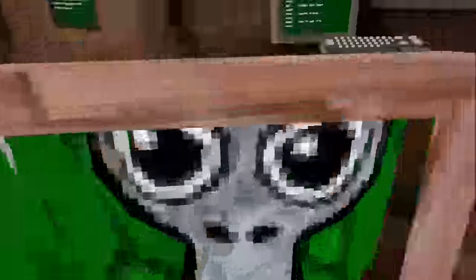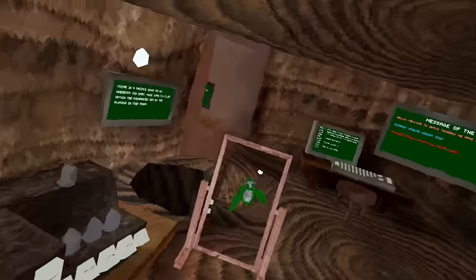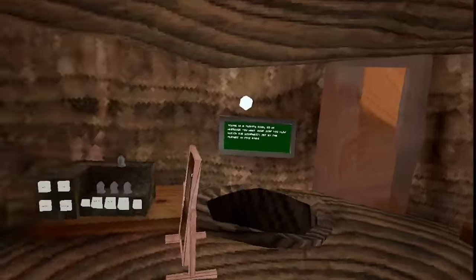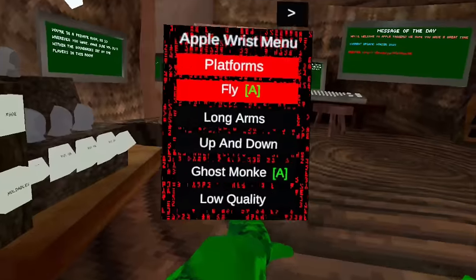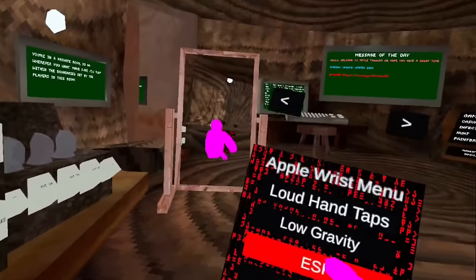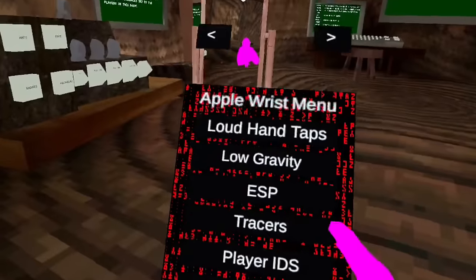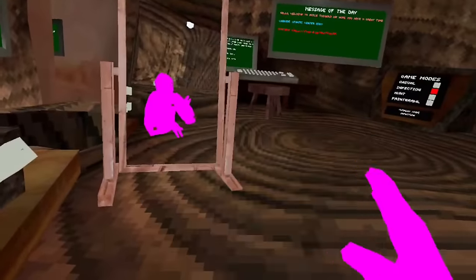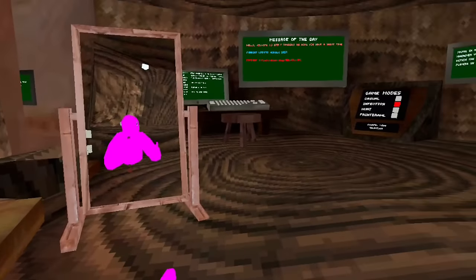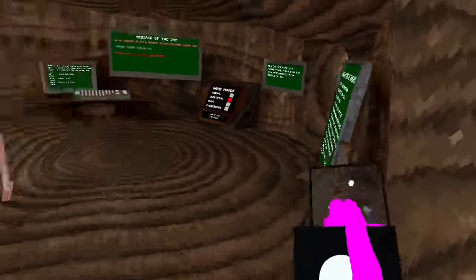Okay guys, the first game is Apple Taggers. This is not the same game as the other video with the other one called Project Apple or whatever. This is called Apple Taggers. This is a mod menu, and it's different from normal mod menus. On your right controller it pops up right here, you can enable it. Tracers work and everything. Servers work. There's a camera mod, and the camera mod works.